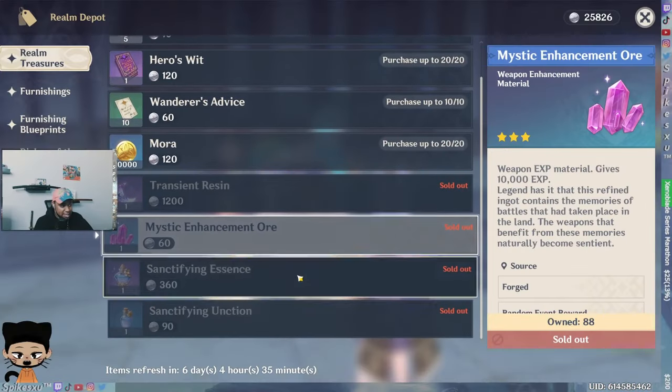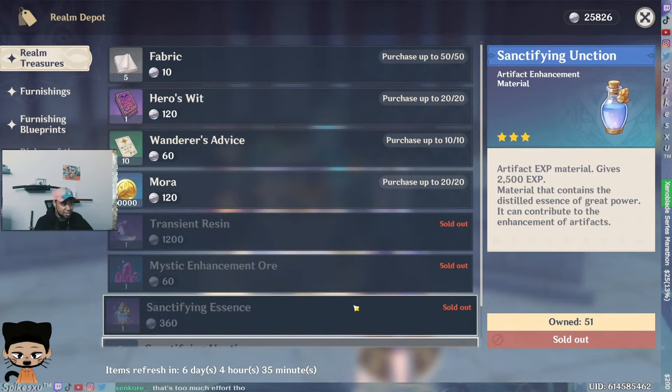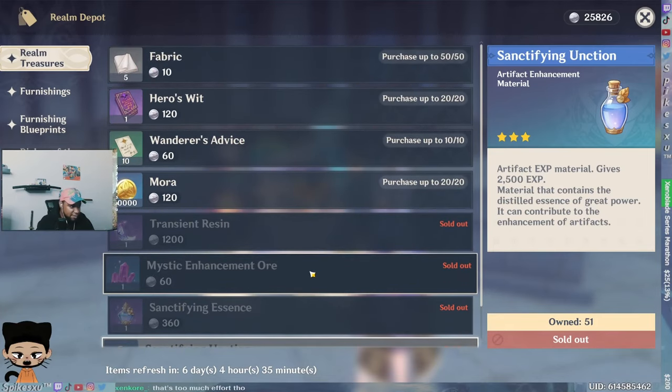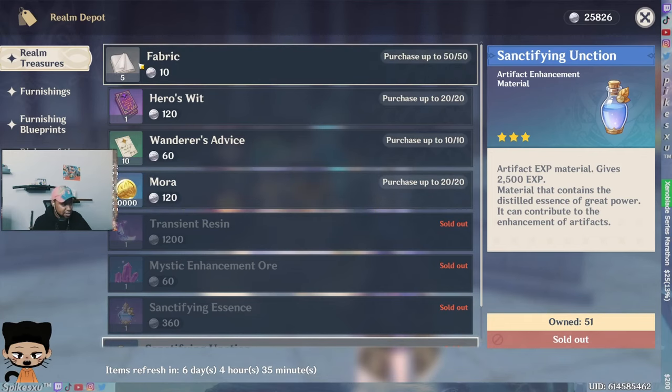The mystic enhancement ore and the leveling mats for your artifacts — I buy those every single week. I always tell people: take the time to just do this as early as you can. Just get your Serenitea Pot going, because it takes time to craft stuff. Just get it going while you're playing the game — just do these little things daily, craft some stuff. Doesn't matter what you craft, just craft something.